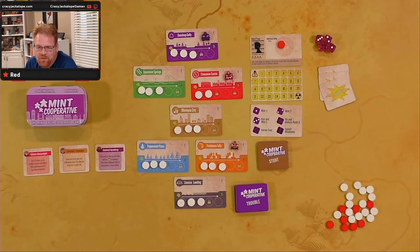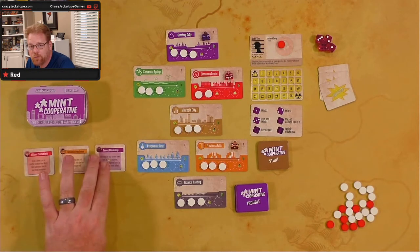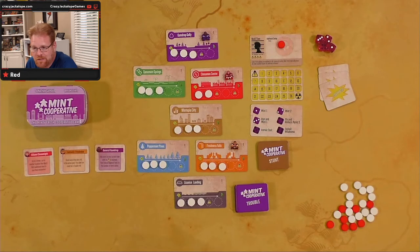Hey there, this is Red. It's time for an episode of Red Plays. What we're doing today is going through Mint Cooperative. We're gonna do a solo game of Mint Cooperative. When you play solo, you're actually playing three players, so I'll just be controlling three separate players.